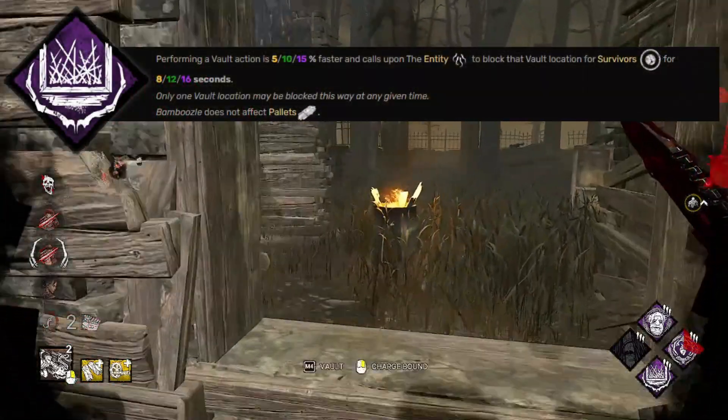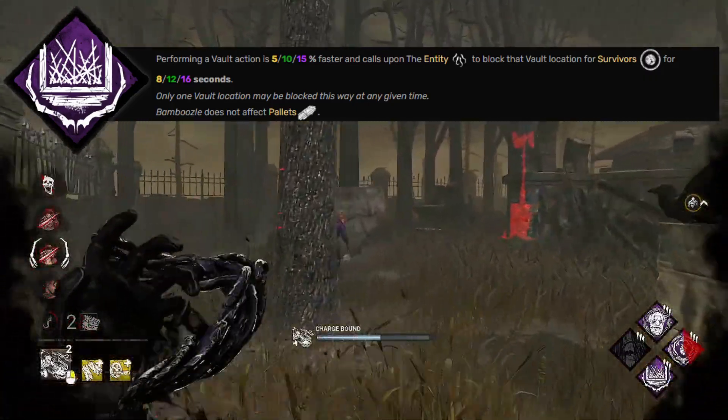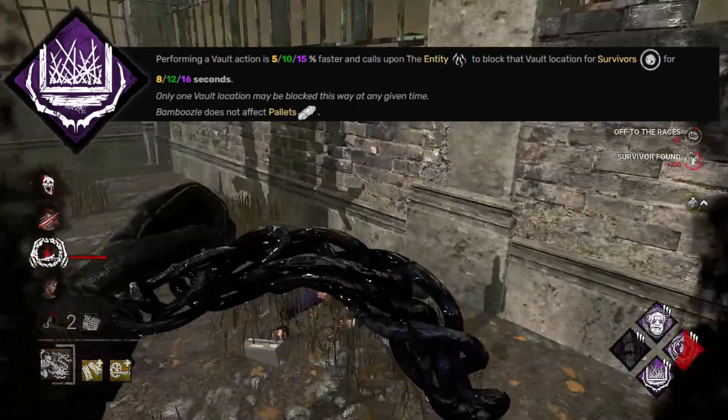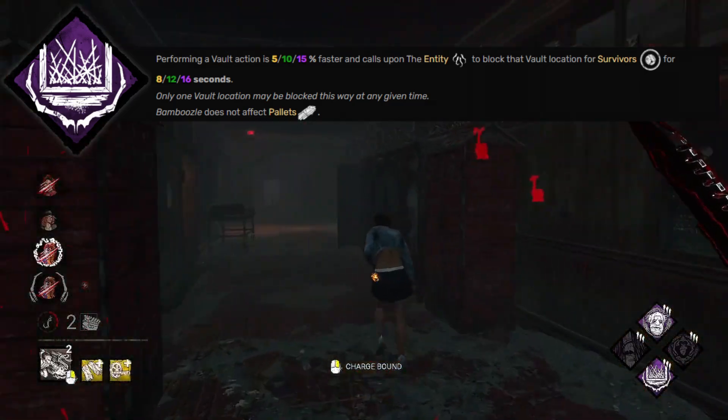To play this build, make sure you vault TL walls and jungle gyms. It will also allow your Virulent Bound to vault slightly faster while blocking the window. Overall, Bamboozle can completely block off entire areas for the survivors, and if you incorporate the playstyle mentioned later, you will find success.